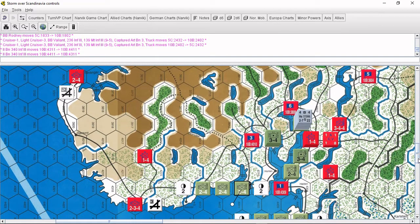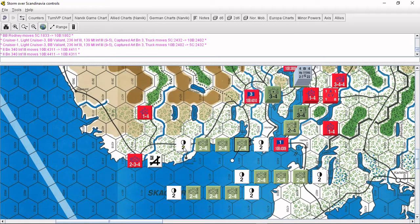The initial reinforcements coming in: one group is going to Jeomen, one group is going to Moss, and this group is going to land at Larvik, because their goal is to start pushing towards Stavanger since everything fell apart for the Germans on that side of the map. There needs to be a push in that direction to take Stavanger. Coming into the Oslo fjord, every single one of these will be sunk on a six.